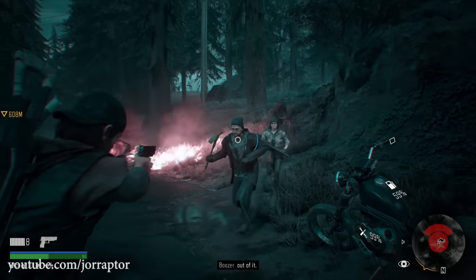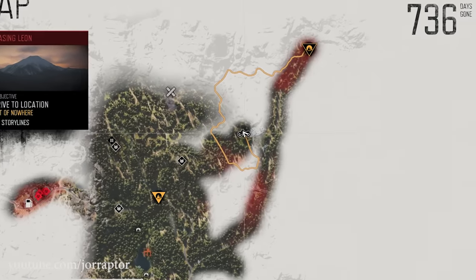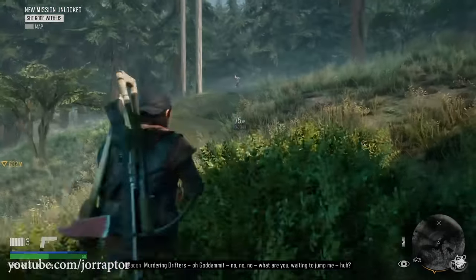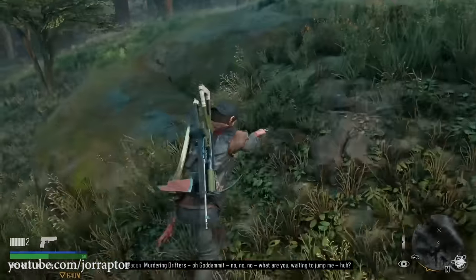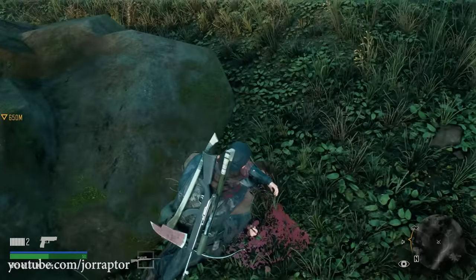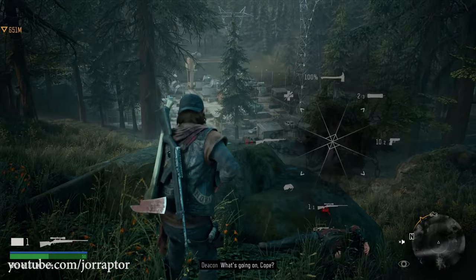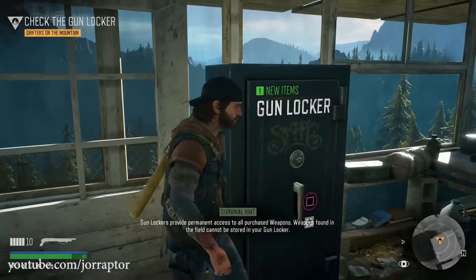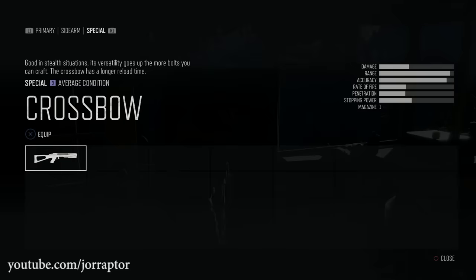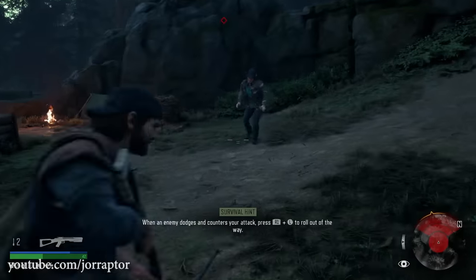I also came across some humanoid enemies that set up a trap on the map — I'm not sure if it's random, but you can check it out. One of them had a rank 2 sniper that you can pick up for your special weapon slot, and the merchant at Copeland's camp sells ammo for sniper rifles. Another tip is to check the gun locker in your home base where Boozer is, because there will already be a crossbow you can pick up right after the tutorial for some nice stealth kills.